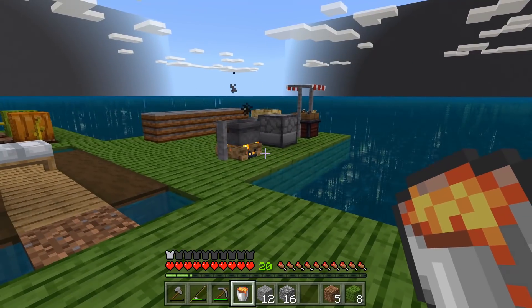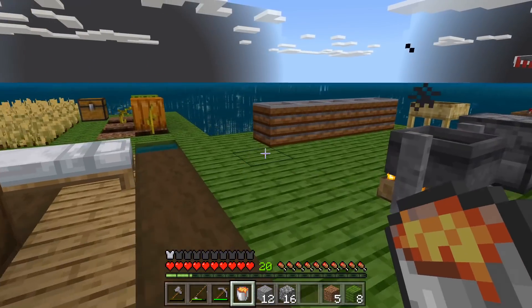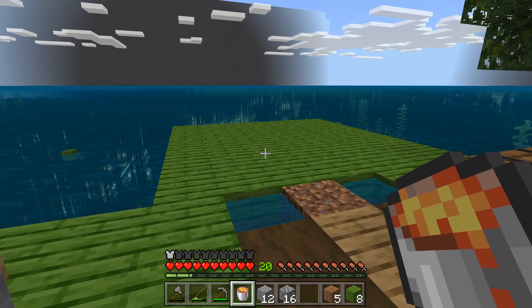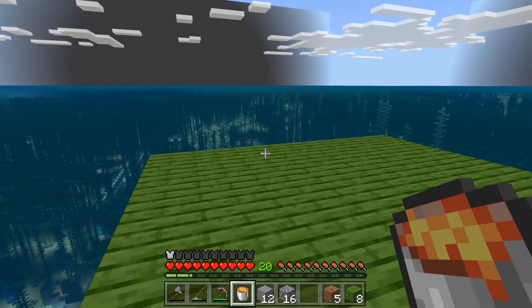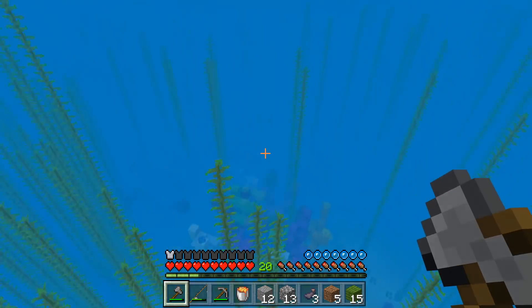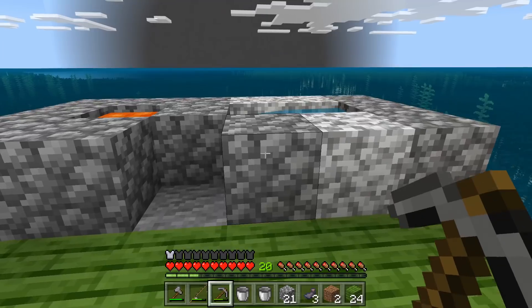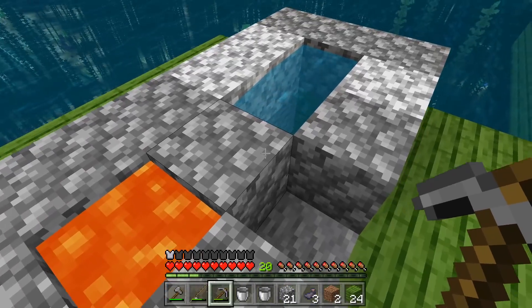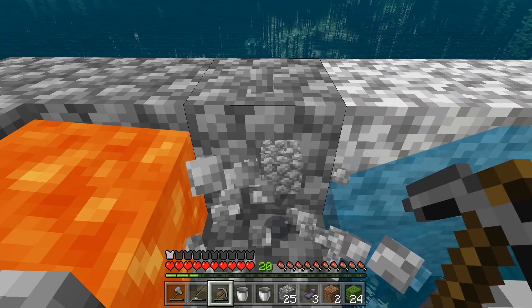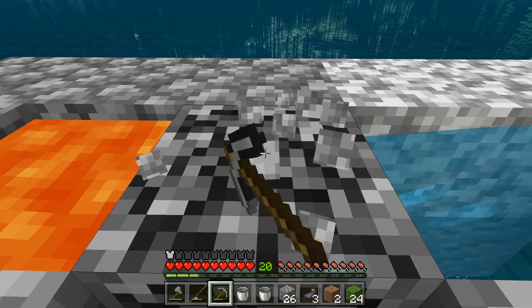We do have a couple of goals for today's video. You guys told me that instead of just trying to grind and fish for cobblestone, why don't I just make a cobblestone generator — which is a genius idea. The second goal is to kill this squid. And ta-da — check it out, I have made the cobblestone generator! It's ugly because I don't have any other resources, but it works and that's all that matters.